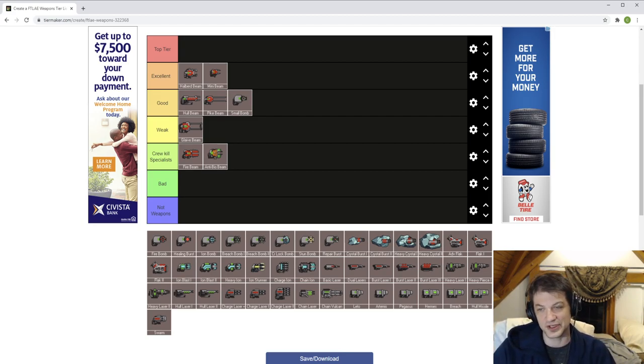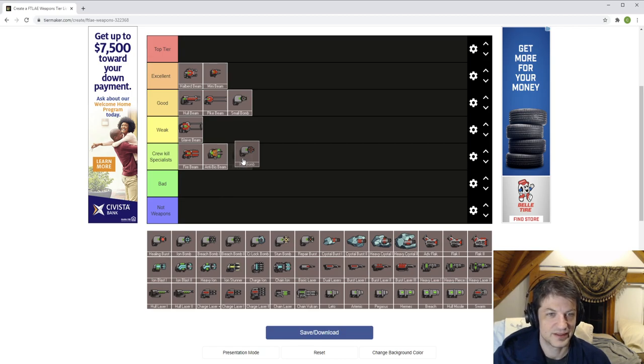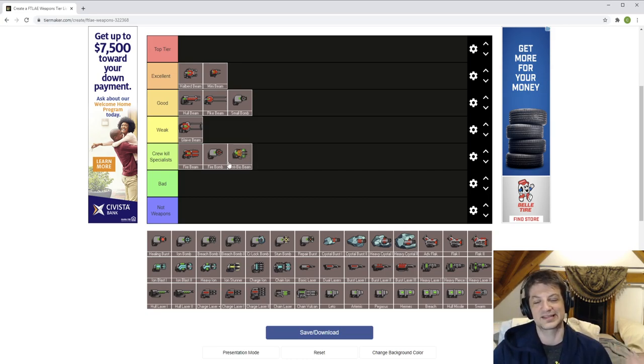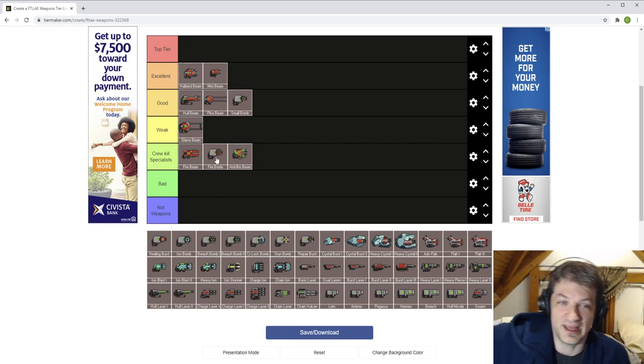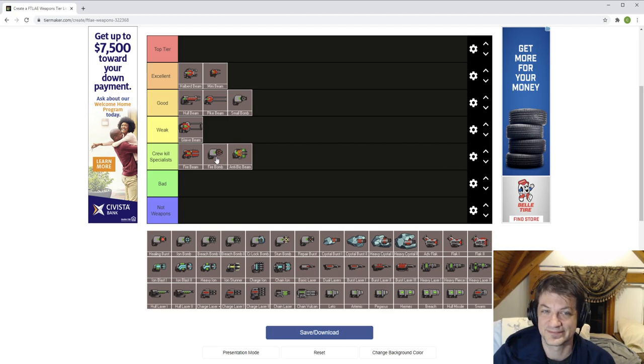Small bomb can also cause fires. Speaking of fires, fire bomb gets placed in the crew kill specialist category — it nudges over the anti-bio beam. It doesn't deal anything to shields or hull unless it burns down the system. It's two power, a little slow, and without hacking it's not going to do much — if you don't have that room you can dump it in and prevent the AI from moving in and out of rooms, it starts two fires and that's it.